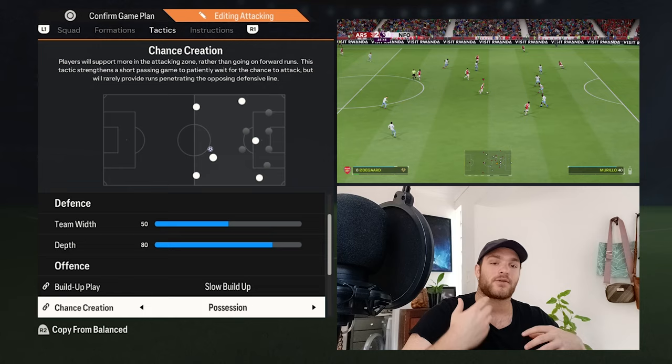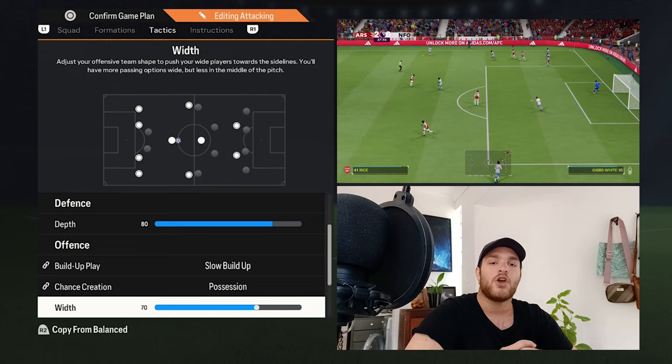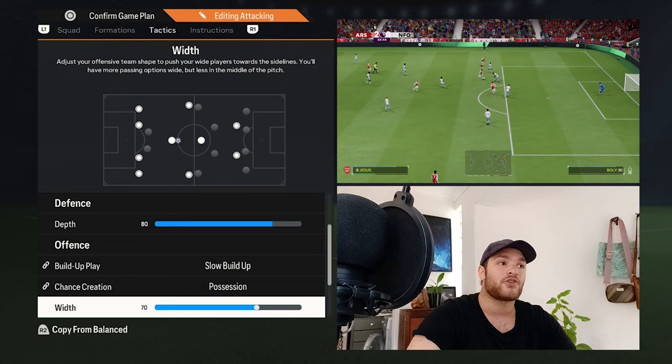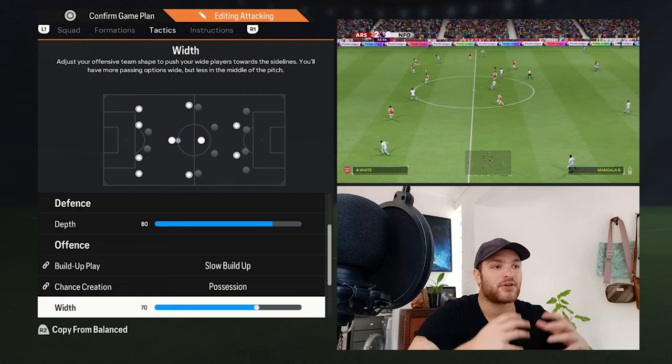Arteta's Arsenal is a possession-based team — they look after the ball, create passing triangles in and around the opposition's half, making it hard for the opposition to win it back. The width is set to 70, which helps you work the ball into wider regions. Whether it's Trossard, Martinelli, or Saka, you want your wide attacking players to attack the opposition's defense at an angle — crossing, cutting back, or driving inside for shots.